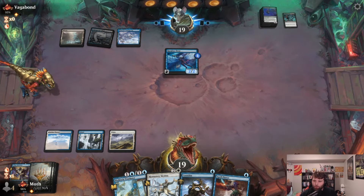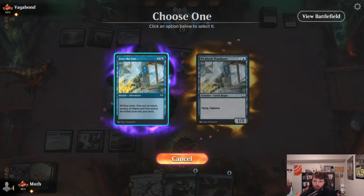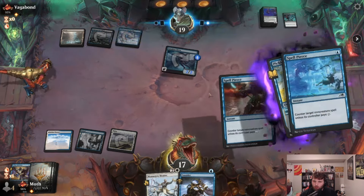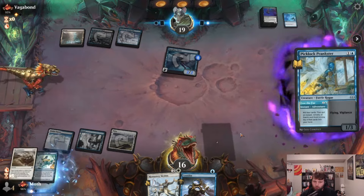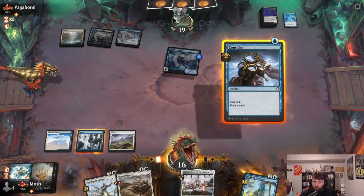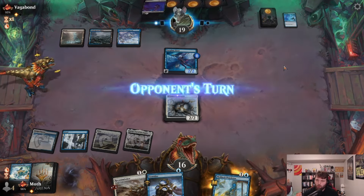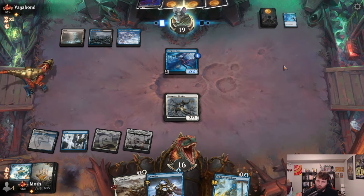Let's free the Fae. They could have a Spell Pierce — yeah, I'm going to Spell Pierce their Spell Pierce. Look at the Recommission — I'm just going to play the land here and play Mentor, pass the turn. Tell them they have to kill this now instead of playing the Bat. If they do kill it, we can just Recommission it.